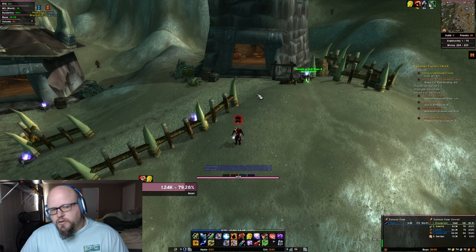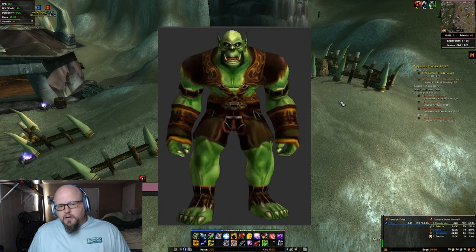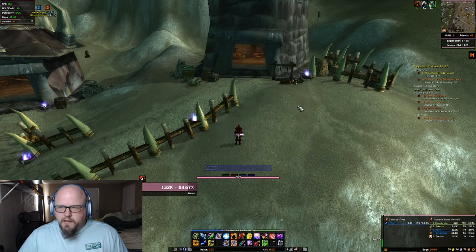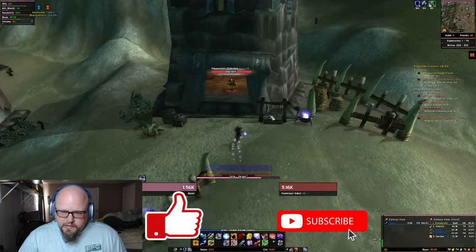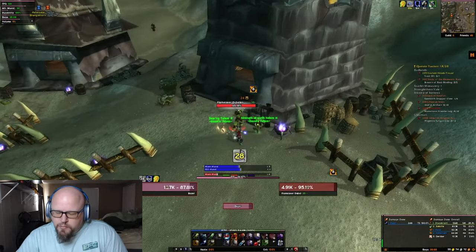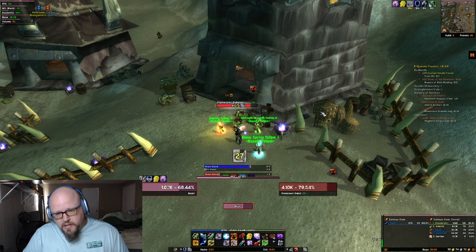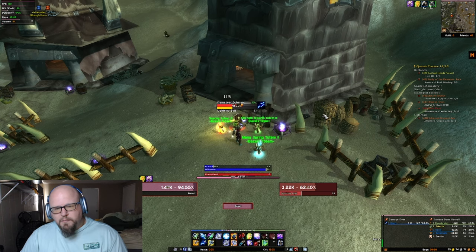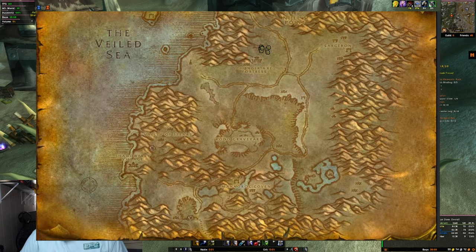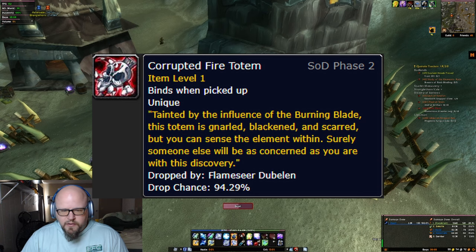The first thing you're going to want to do is go to Desolace and look for a mob called Flame Seer Dublin. He's going to be in what it says is a tower, but it's more like just a little building. He'll have another caster mob in there with him and he is an elite. When I tried to do it level-appropriate it was not exactly fun, but if you have some assistance or if you're just really good at Shaman it won't be that hard. Go here on the map, find this guy, and slay him — when he dies he's going to drop a Corrupted Fire Totem.